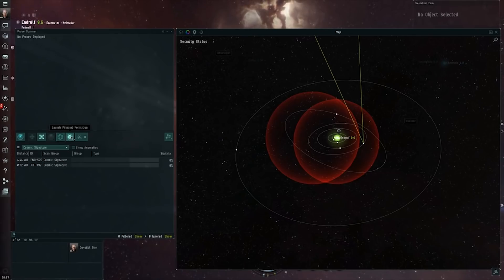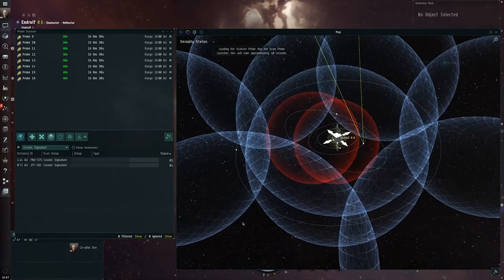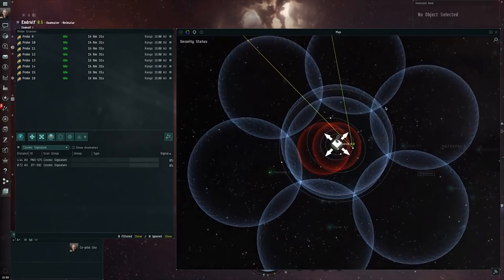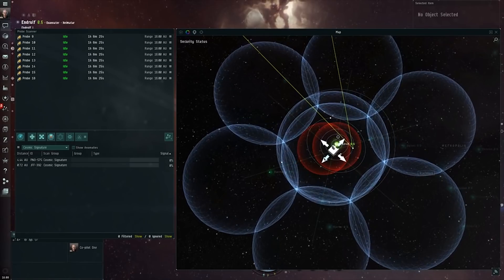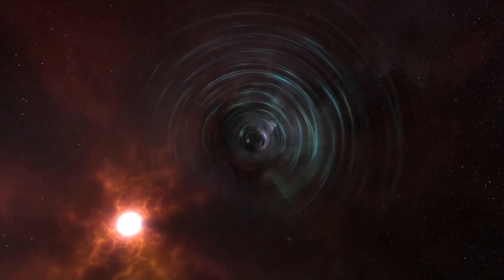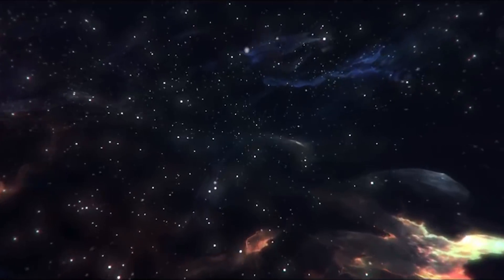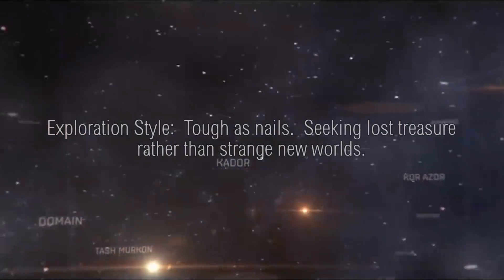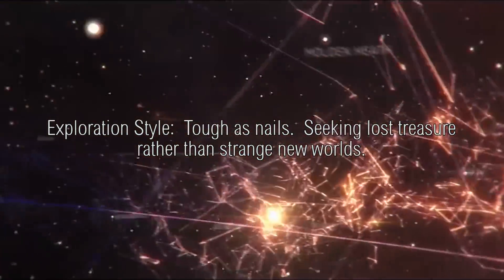Exploration within EVE takes place through the use of probe scanners. Deploying these out into space, they can be positioned in a number of ways to provide feedback and ultimately lead you to discoveries. There are a number of different things you can discover in this manner, which ultimately include various types of sites that offer resources, or alternatively you may discover a wormhole. Wormholes add an entirely different layer to exploration. Once you are successfully inside wormhole space, you will have a very different area to search. Of course, wormhole space is also very dangerous, but so too is nearly everywhere else within EVE — yet it's places like this where players are likely to find the greatest riches.